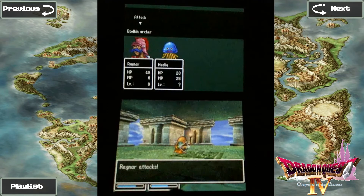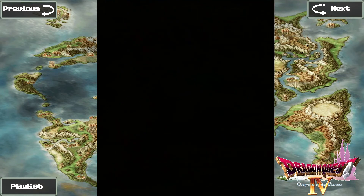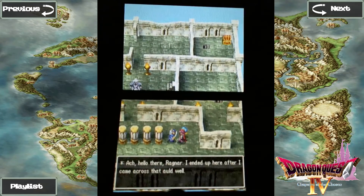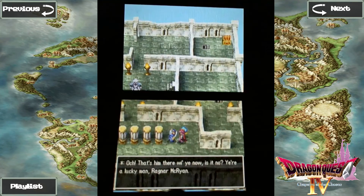If they cast Buff, it's going to end up taking an extra turn to kill them. Hello there Ragnar — I ended up here after I came across that old well. The monsters in this tower are as strong as you like. Now I'm wishing I'd let that Healy character I met in the well tag along with me. Ah, that's him there with you now, is it? Well, you're a lucky man, Ragnar McRyan.